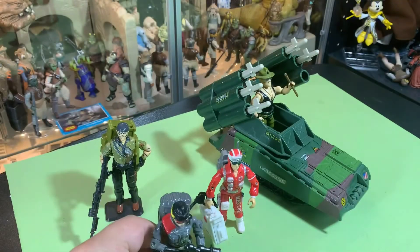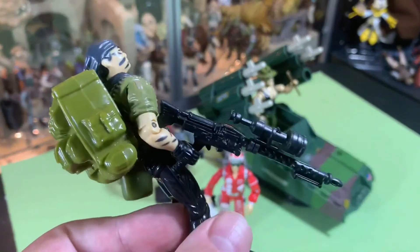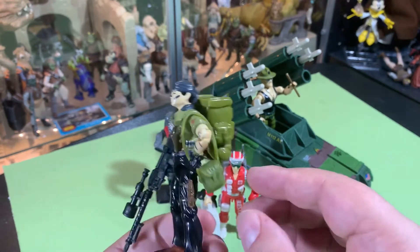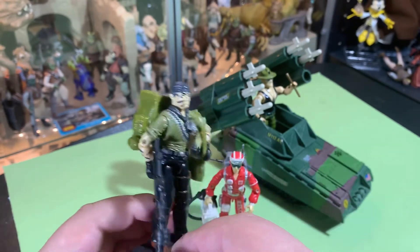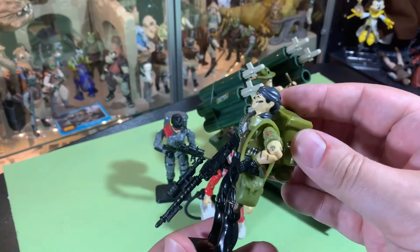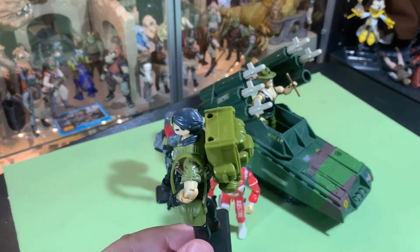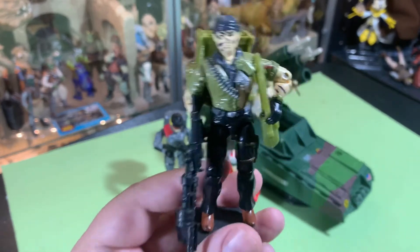Same thing with Tunnel Rat — Tunnel Rat has a gigantic gun, which didn't make any sense to us when we were kids because Tunnel Rat is climbing through tunnels; he should have a little shotgun or a pistol. He comes with this cool little ammo pouch kind of thing which he holds around his arm, and a giant gun with a huge scope, very similar to Low Light's scope. Low Light was the sniper of the group. He also has this giant backpack, and there are two flashlights that are supposed to go in these holes — those little flashlights disappear all the time.